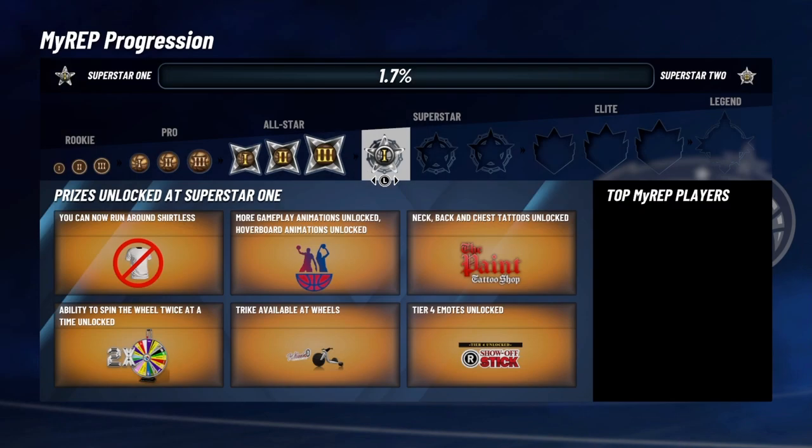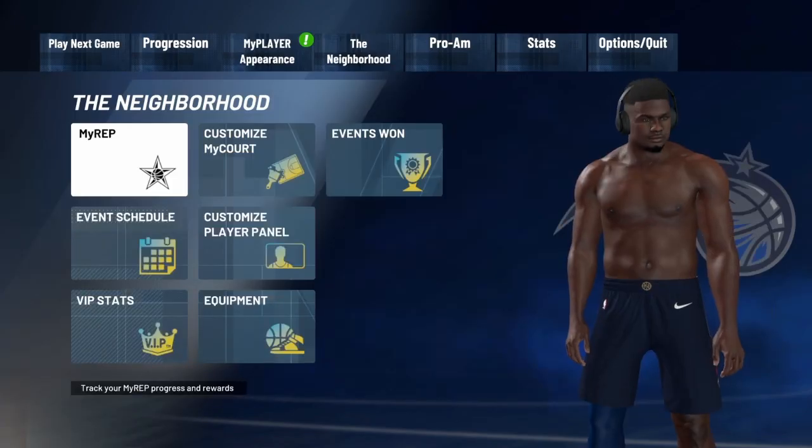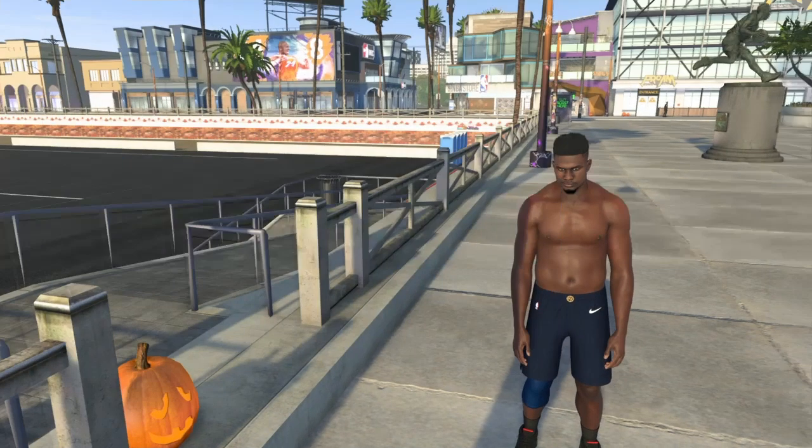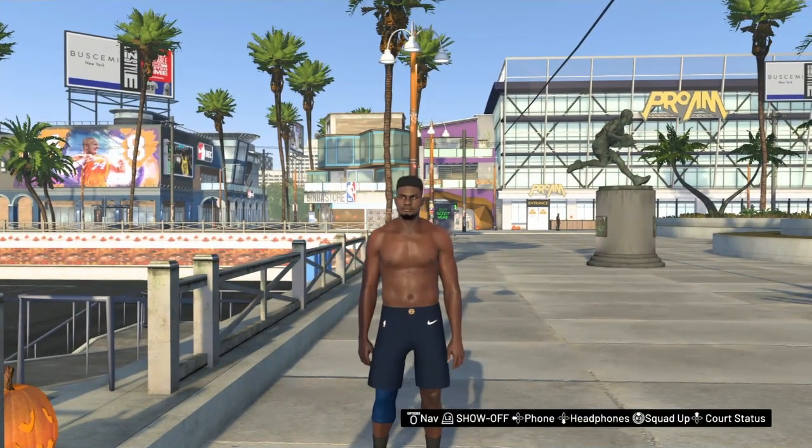505 wins and 92 losses — just a progress thing I'm trying to show you guys. Superstar One, 1.7% to SS2. If you guys enjoyed this video, make sure you like, subscribe, and turn on notifications. Look at my beautiful Zion Williamson build — so inspirational. I'll catch you guys in the next video, peace.